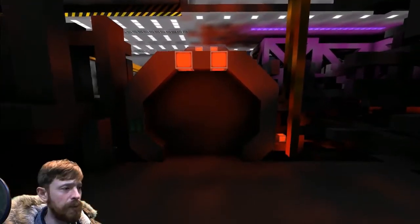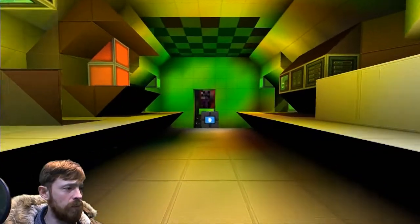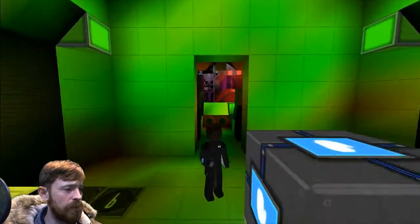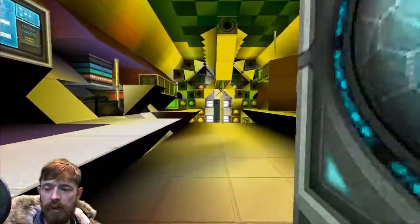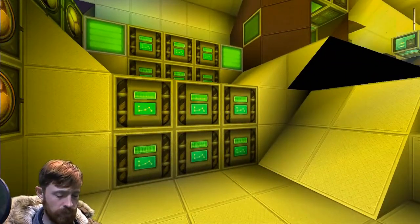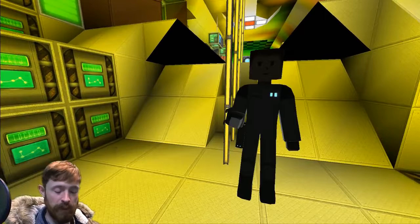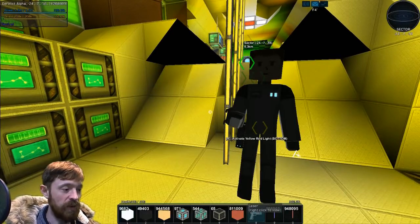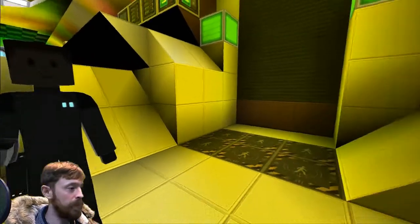Right, first things first — come to the back. I need to give you a special gun. All these are experimental anti-alien weapons, so be very careful, because if you shoot it inside the ship we'd be in big trouble. I'm gonna open the back door.